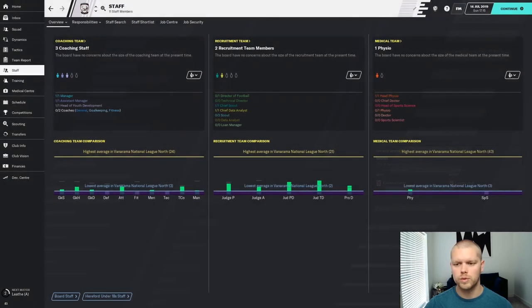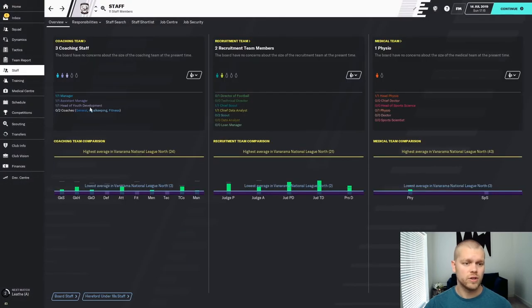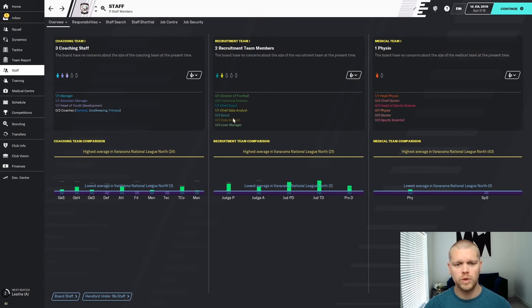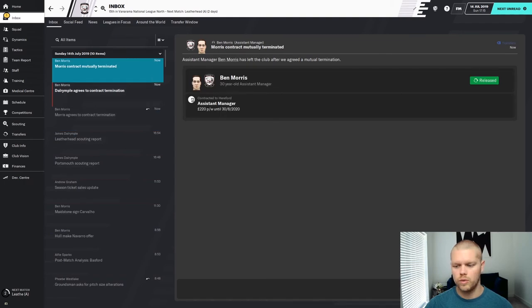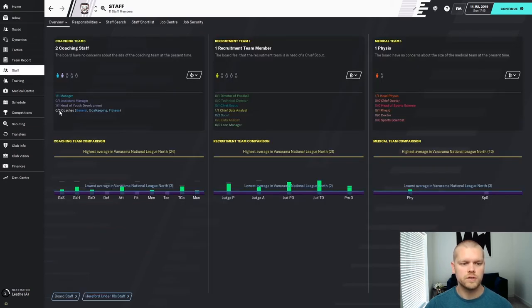When you come into a club, the majority of staff will accept a mutual termination. My assistant manager Ben Morris is not a real person, and in my opinion as an assistant manager he's horrendous — I'll offer him a mutual termination. The chief scout has twos for judging player ability and player potential — you can get much better out there. There are free agents at the start of the game that will come to your club. I've got rid of these guys and they agreed to mutual terminations, so I no longer have an assistant manager or chief scout.